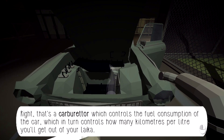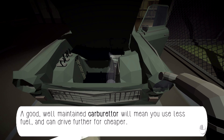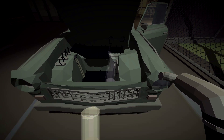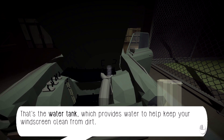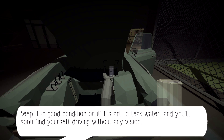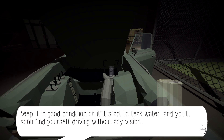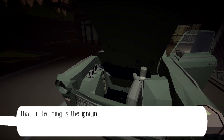That's a carburetor, which controls the fuel consumption of the car, which in turn controls how many kilometers per liter you'll get out of the Laika. A well-maintained carburetor will mean you use less fuel and can drive further for cheaper. Drop it in the engine. And the water tank, which provides water to help keep your windscreen clean from dirt. Keep it in good condition or it'll start to leak and you'll soon find yourself driving without any vision. Dropped in.